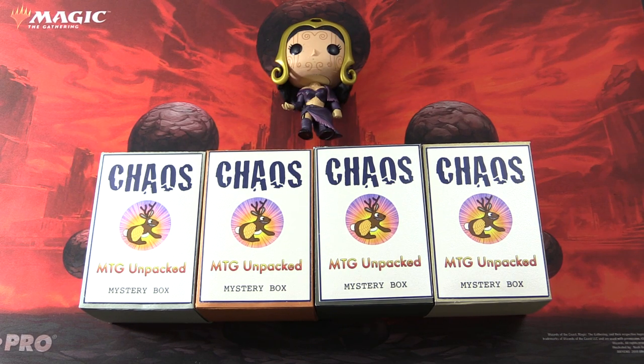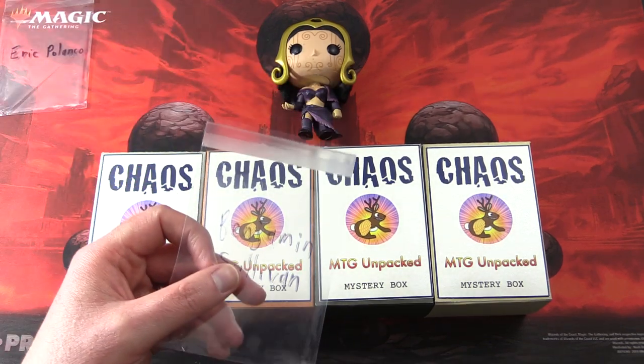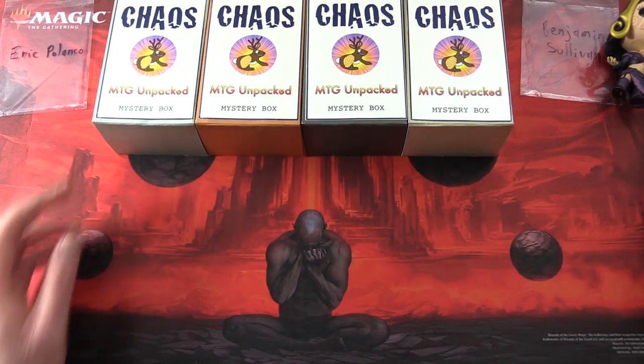Today on MTG Unpacked, it's time for a double dose of chaos here with Liliana to do the pack blessings. These chaos packs are my vision for how a chaos mystery box should be. The patrons today are Eric Palanko and Benjamin Sullivan. So let's roll for the box.